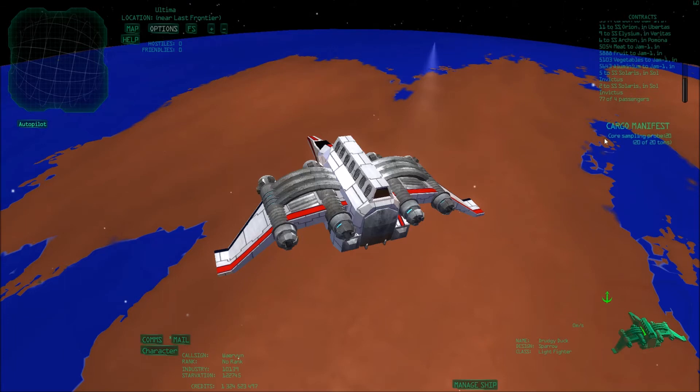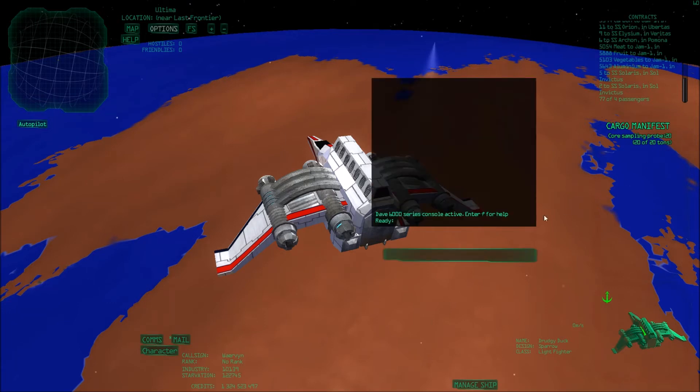To do that I brought some core sampling probes. You can make these in your inner star base. I'll make a tutorial on how to use the inner star base as well. You'll want to eject a core sampling probe in order to fly around and start scanning the planet.